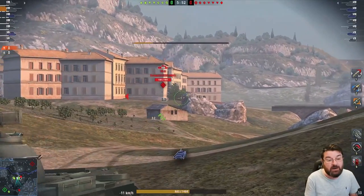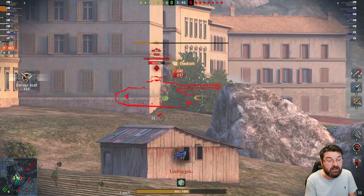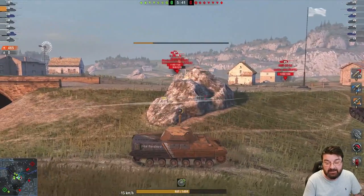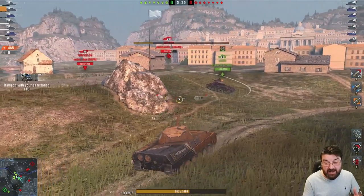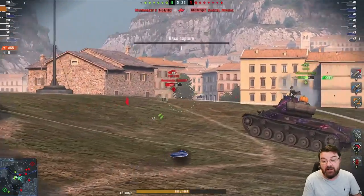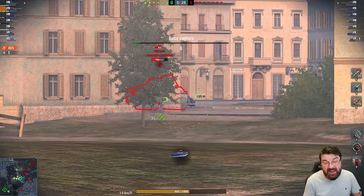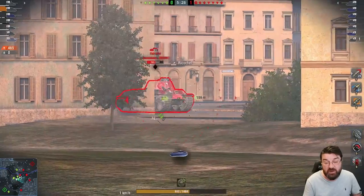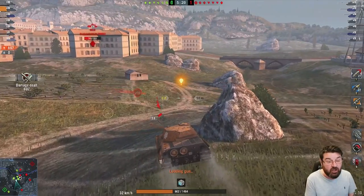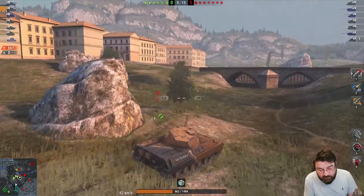It's got a shell burst of three shells and the inter-clip reload is three seconds, which is very nice. It puts a lot of damage down very quickly, and as you can see I'm able to put at least two shells into that IS. It's got a pretty decent aim time of just over 1.8 seconds, the dispersion is not too bad, depression is eight degrees, and it's got a top speed of 60 kilometers an hour.